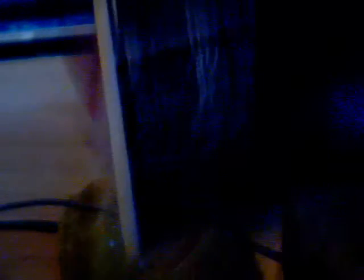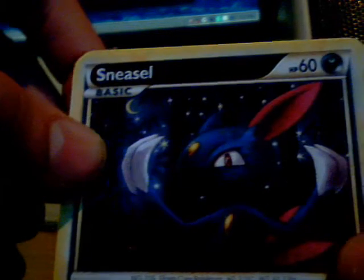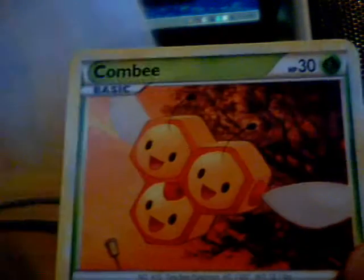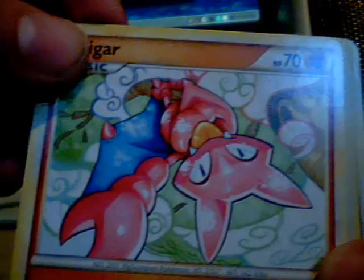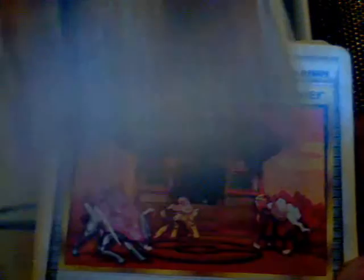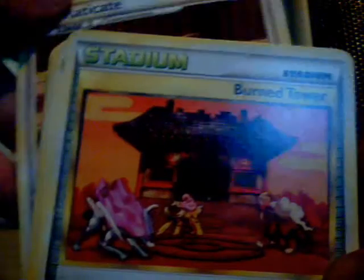We got a Sneasel — I don't know if you guys can see that. A Pikachu. Togepi. Combee. Gligar. Defenders. Smeargle. Raticate. This Raticate's in the Burn Tower, and then we got the Burn Tower.